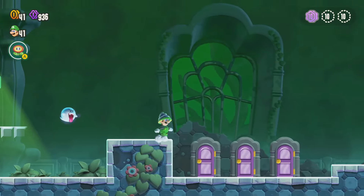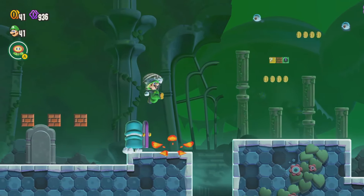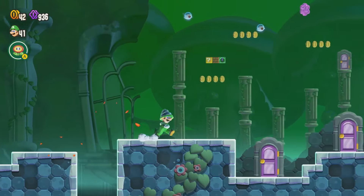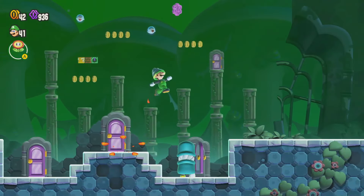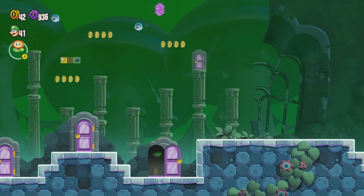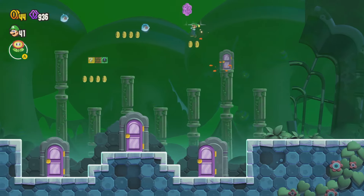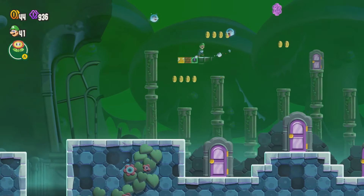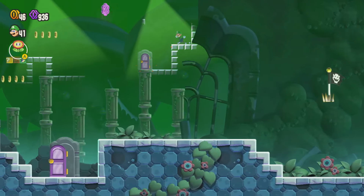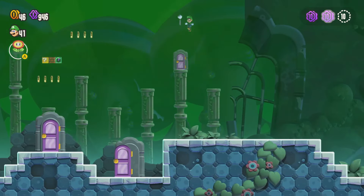There's the first purple coin — that is a very simple one to get. Wait, is this the guy that we want to defeat? Let's see if we can get in this door. That's not the door we want. Is this an enemy? Okay, this one is an enemy. We are hurt, but that's okay because we want to go through this door right here. Let's ground pound on that — that lets you walk up here and get that purple coin very easily. There's the second purple coin.